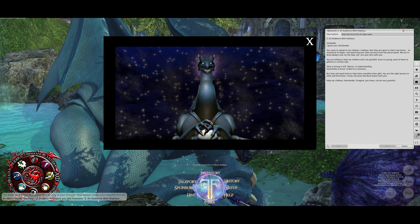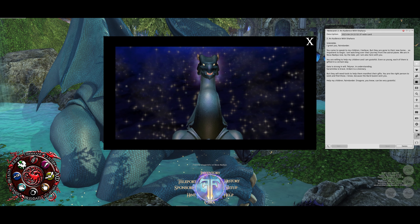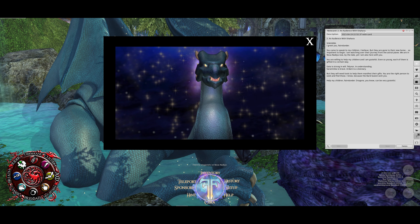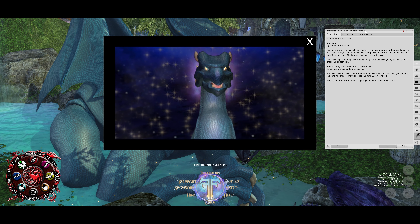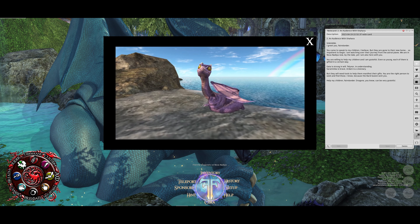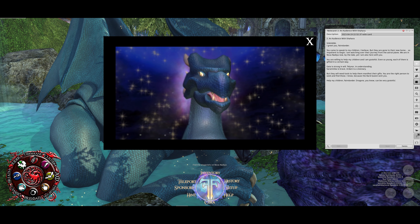I greet you, Fairlander. You came to speak to my children, I believe. But they are gone to their new home — so impatient to begin. I am watching over their journey from the astral plane. We are in Nova Nadia now, by the lake. Yet I am also here with you. You are willing to help my children, and I am grateful. Even so young, each of them is gifted in a certain way: Gaia is strong in will, Telenor in understanding, Sarumanca is brave, Ardhani is a visionary. But they will need tools to help them manifest their gifts. You are the right person to seek and find those — I know, because the Bard Queen sent you. Help my children, Fairlander. Dragons, you know, can be very grateful.